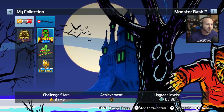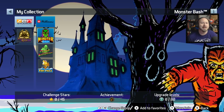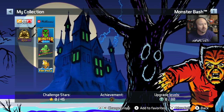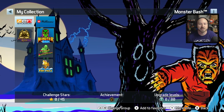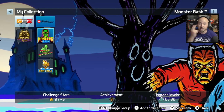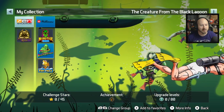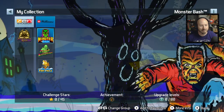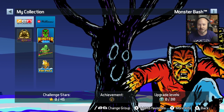Hey chums and welcome to another Let's Play with me, RC, here on Video Chums. Today we're going to be playing a bit of the new Williams Tables released for Pinball FX 3, the Monster Tables. We have two tables to play through: Monster Bash and Creature from the Black Lagoon. I'm a big fan of monster movies myself, so when I saw that these tables were coming, I was super excited.